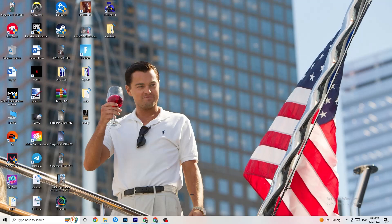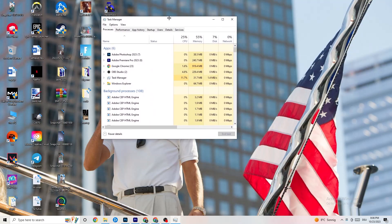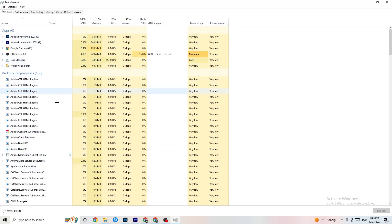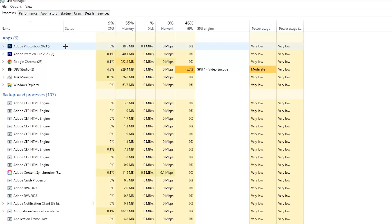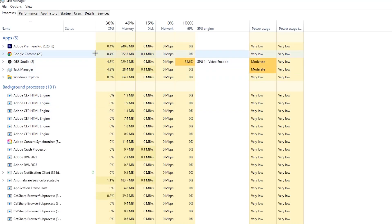The next step is to go to the taskbar, right-click it, and hit Task Manager. Go to the Processes tab in the top left corner — you'll see CPU usage, memory usage, GPU, network, and so on. End every single task that is using too much CPU or GPU. Right-click it and go down to End Task. Repeat that for every program with high usage — you'll see them highlighted in yellow or red.